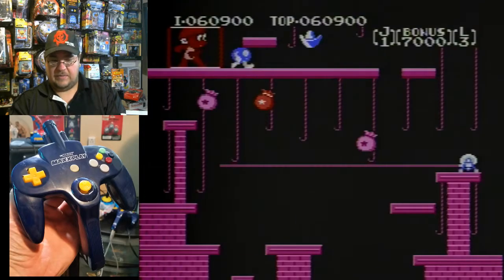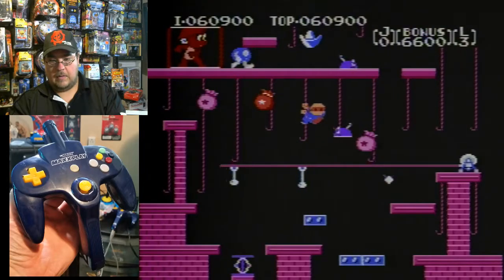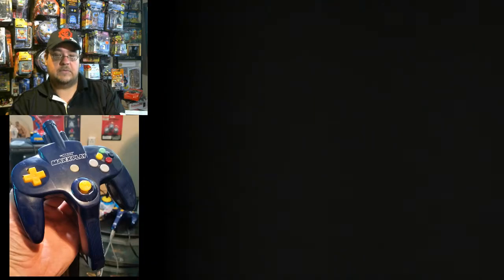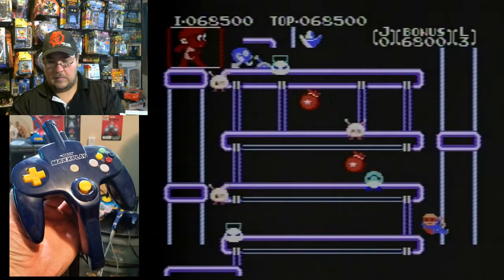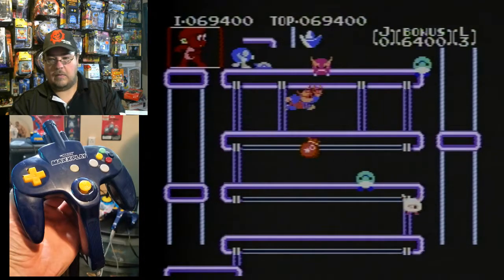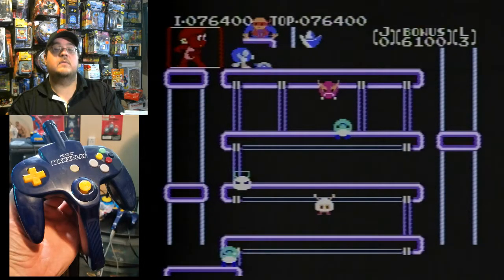Do I have one more life? Yes, I do. So I'm going to try this at least one more time. Got to be so careful — sneak on through there. Next up: the flashing aliens. I'm wondering if I've already got an extra life out of this. Let's see if I can get to the cassette level — I think I can. Yes. Score is 76,400. Pretty good run so far.